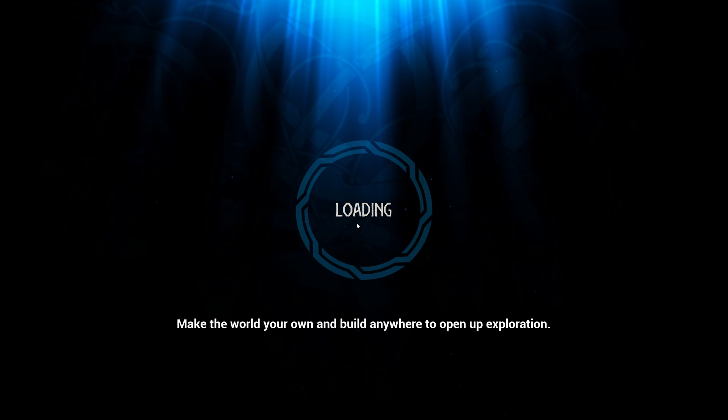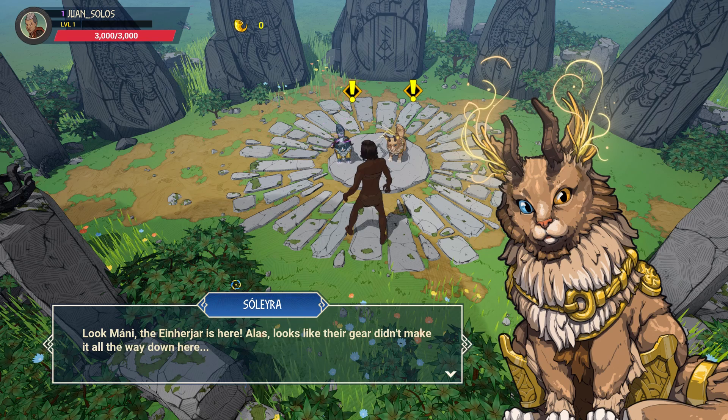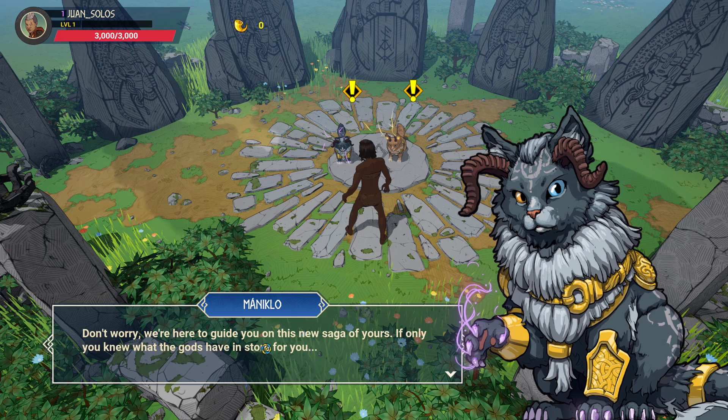So yeah, is this actual Norse? Oh - Norse cat. They have horns? Look, the Einherjahr is here. Alas, looks like their gear didn't make it all the way down here. Coming down from Valhalla has its complications, but I'm sure an immortal warrior like you has seen worse days. Don't worry, we're here to guide you on this new saga. If only you knew what the gods have in store for you.